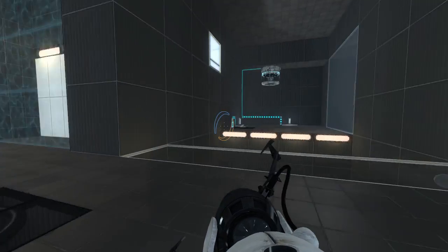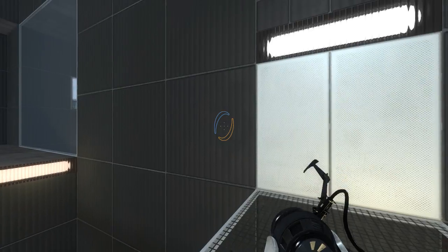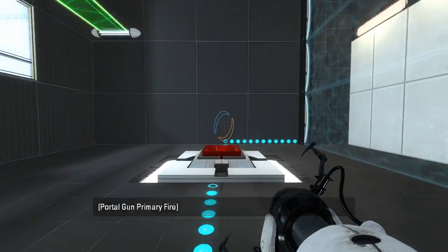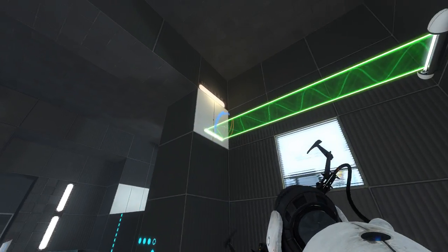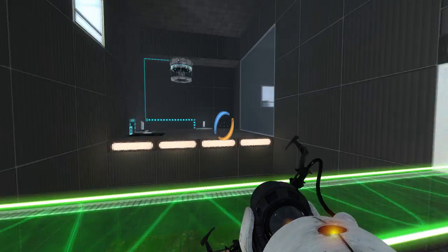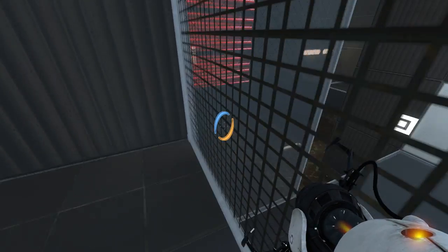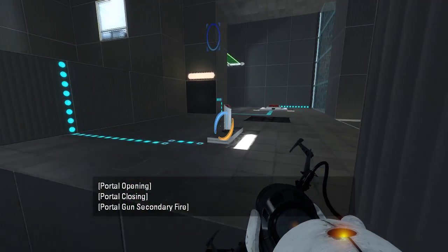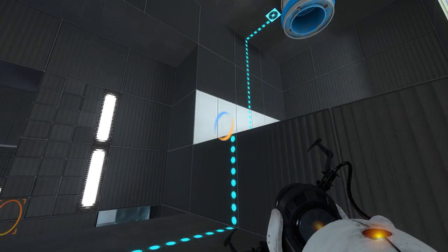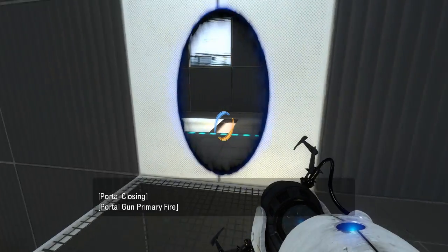There's the gel dropper that I've been thinking of this whole time. We've got a little cleansing gel spot for cleansing off cubes if need be — that's good to know. Flip panel. Fizzler. Oh, a light bridge — fancy that. Can't really get anywhere useful with it just yet, but it's a thing we have access to. We can't even get up to it without Bounce Gel.